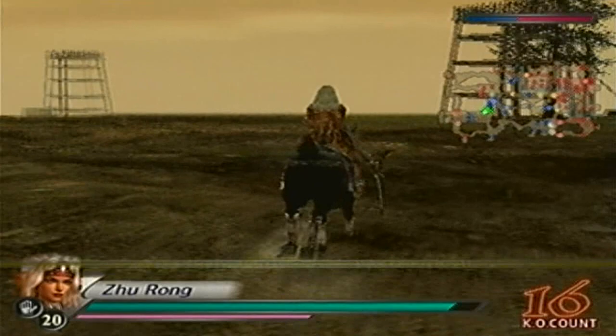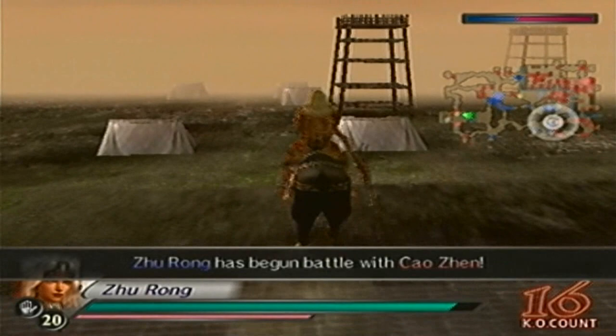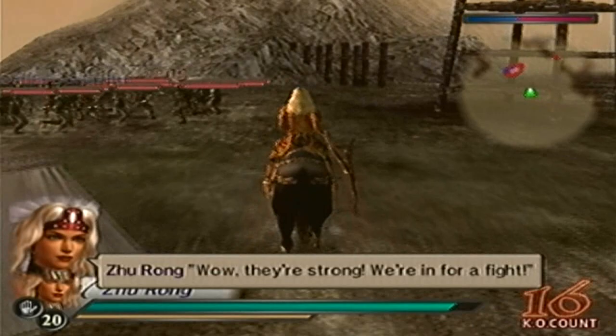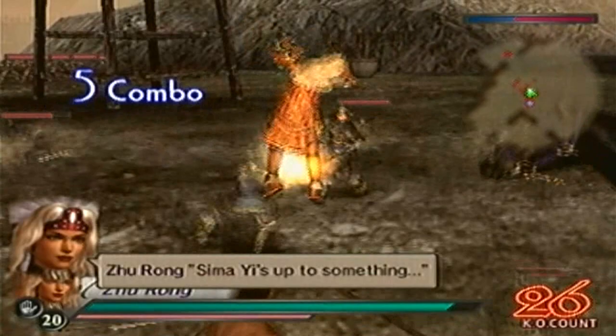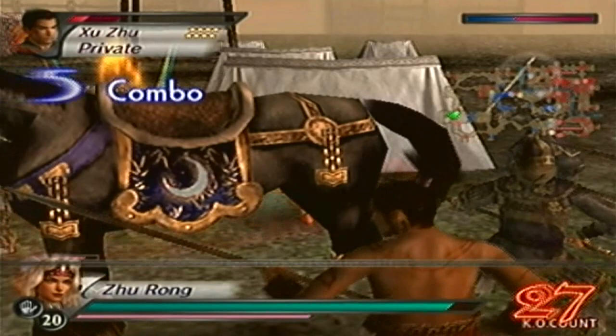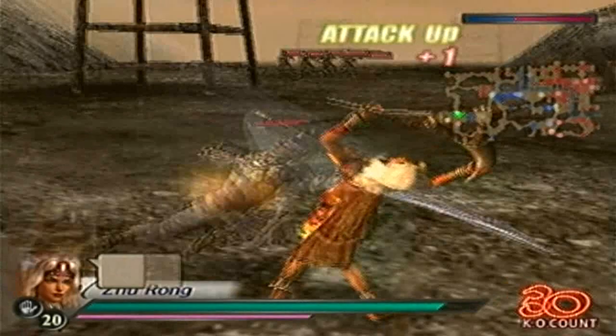I'm actually surprised that Sima Yi hasn't commented that I went straight for the siege ramp — but I could have gotten both of his guys since I went straight for one and didn't get to the other in time. Anyways, we'll defeat Cao Zhong next. That's a massive combo. Alright, Cao Zhong is down.